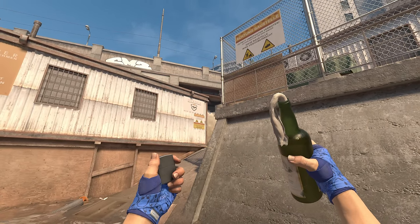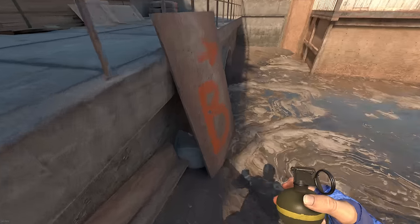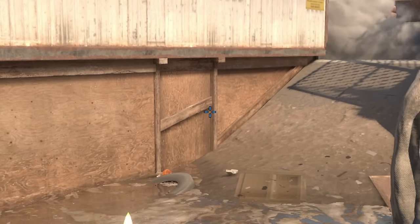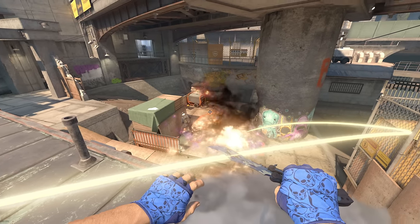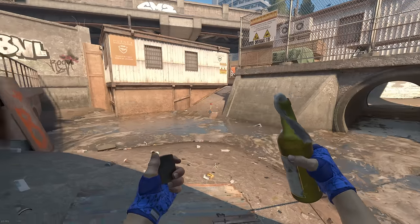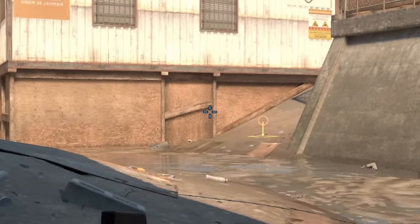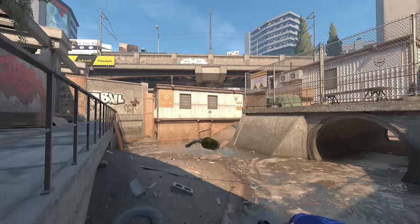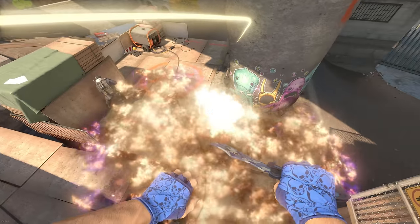If you don't want to risk that, an easy alternative is to go right here into this corner and jump throw at the top right of this section of the board — that's going to bank off the side and fully molly that position. And if you prefer a third option, you can go back into this corner and do the exact same jump throw towards the top right of this area of the board, and that too will spread and fully molly off the default plant position.